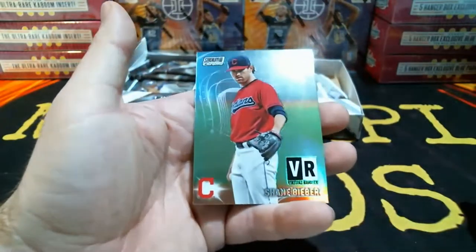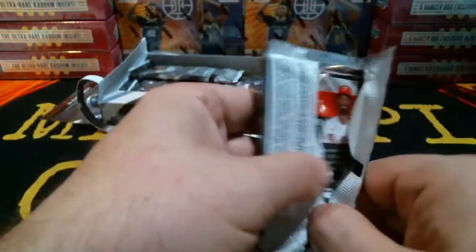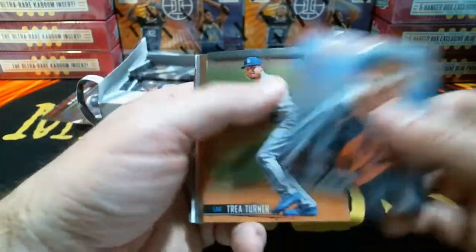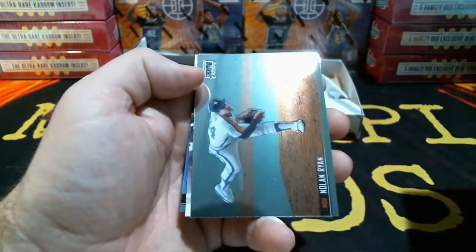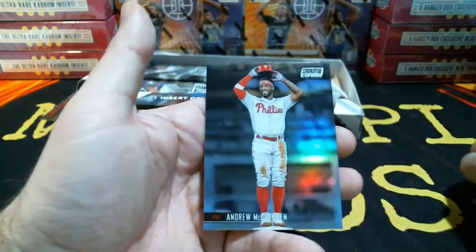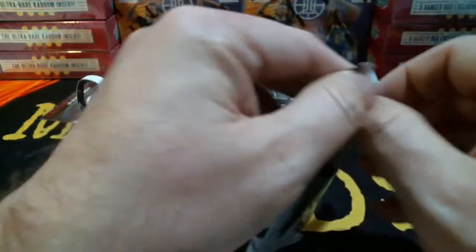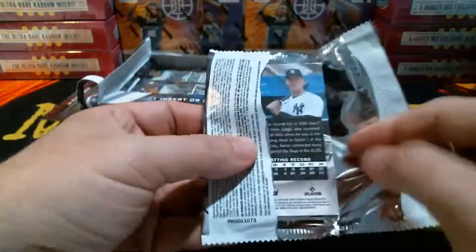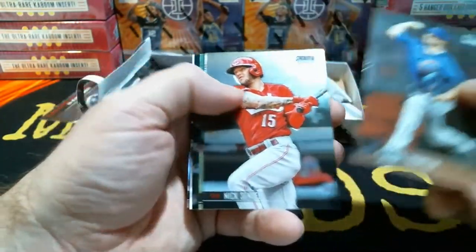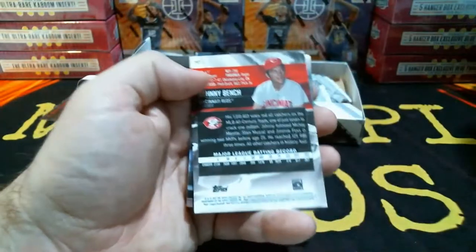Shane Bieber virtual reality insert for the Indians. Mancini, Turner, Yastrzemski, Nolan Ryan, Joey Votto for the Reds, and Andrew McCutchen refractor going to the Phillies. Thompson, Senzel. Here's a Mike Trout for the Angels. Johnny Bench for the Reds — it's a funny looking card, it's got a whole bunch of balloons. Aaron Judge refractor going to the Yankees.